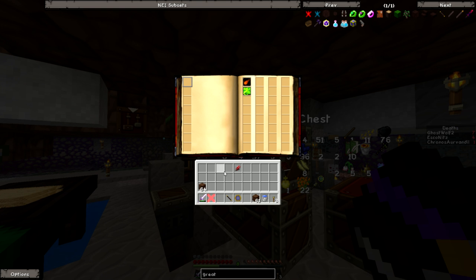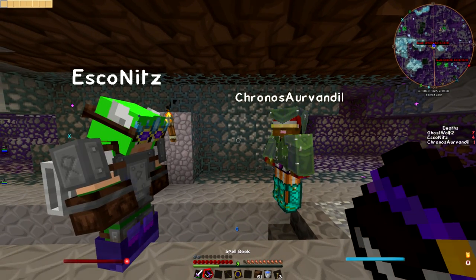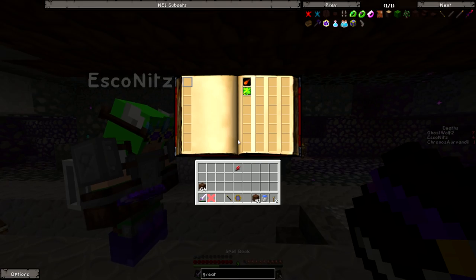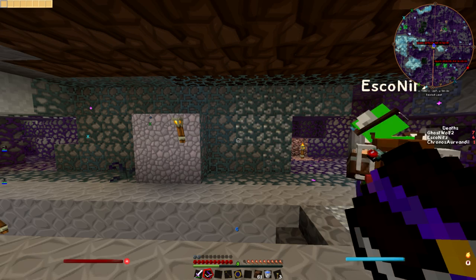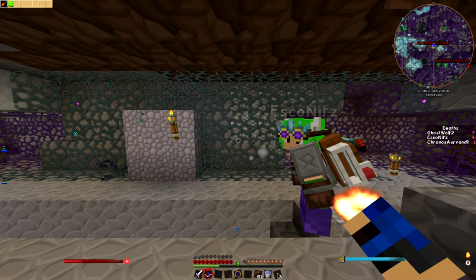How do I make a spell active? You put it on the left bar over there, the left page. You can put more than one on the active — how do I change them? Hold shift and then scroll down.